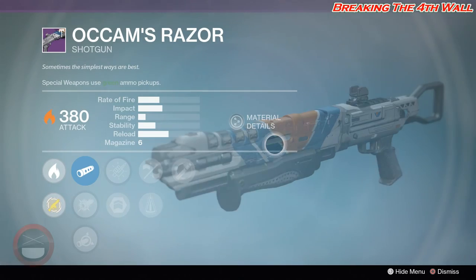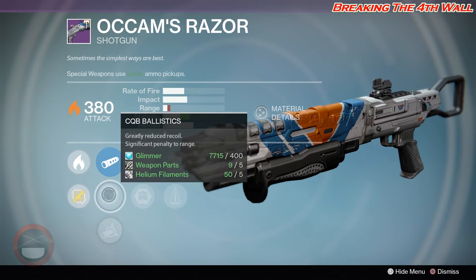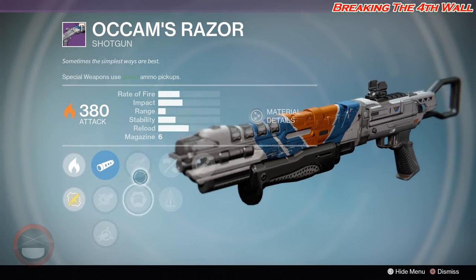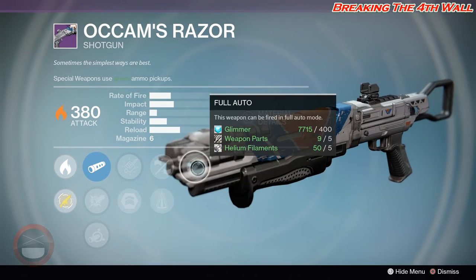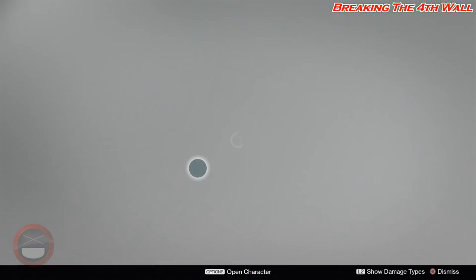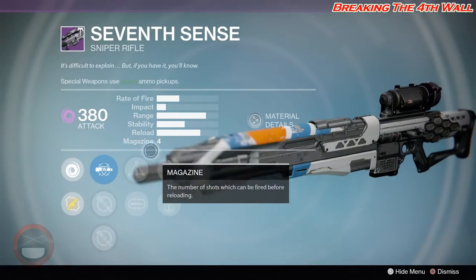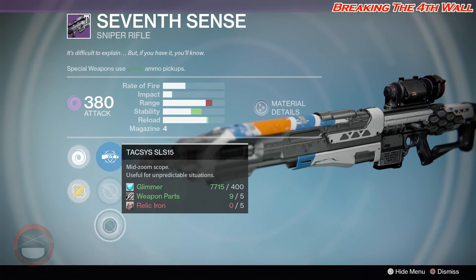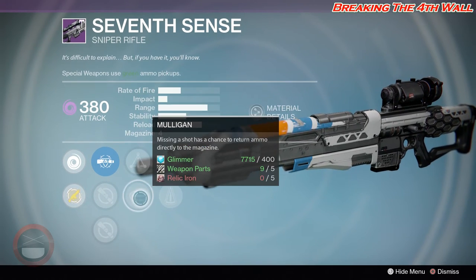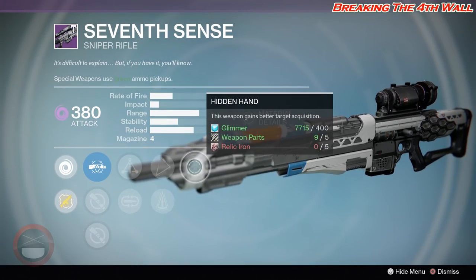Next we have Occam's Razor with Smooth Ballistics, CQB Ballistics, Soft Ballistics, Cascade, Army of One, Small Bore, Perfect Balance, and Full Auto — not really that good in damage. Then we have your Seventh Sense with Wild Hawk, Long View, Taxus, Triple Tap, Mulligan, Skip Rounds, Perfect Balance, and Hidden Hand.